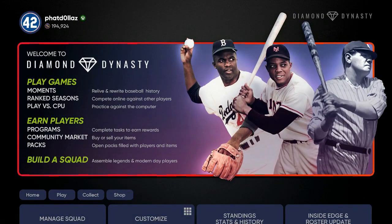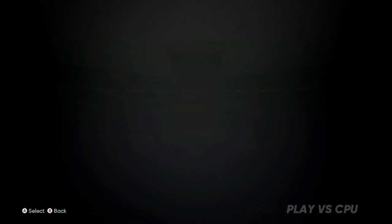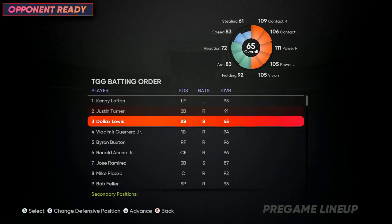To get your stats to track, exit out, go back into Diamond Dynasty, and make sure you plug your guy into the lineup — that's very important. Go to 'Play Single Player Modes', then 'Play vs CPU'. You don't even have to play a game — just set your lineup and look at your guy's stats. You'll see 92 fielding, 83 arm, 83 speed, 109 contact right, 106 contact left, 111 power right, 105 power left, 105 vision. A lot of people might have 120 across the board, but this is only about four hours of grinding and I've got a beast.